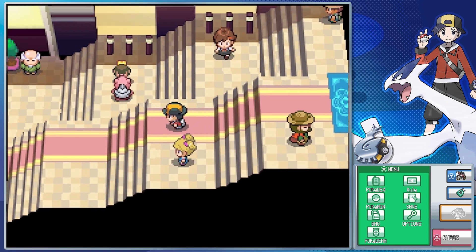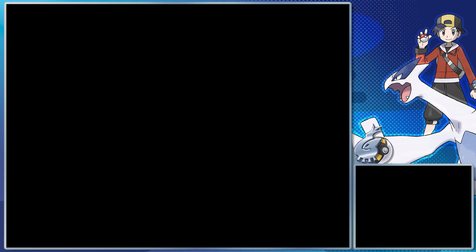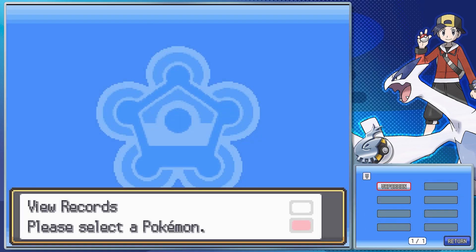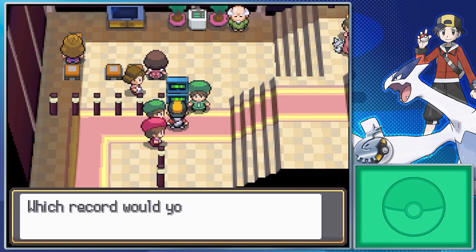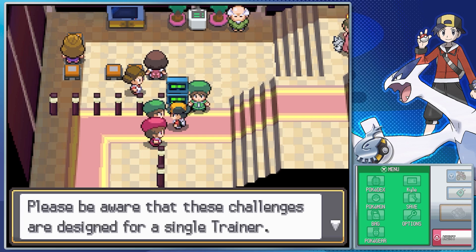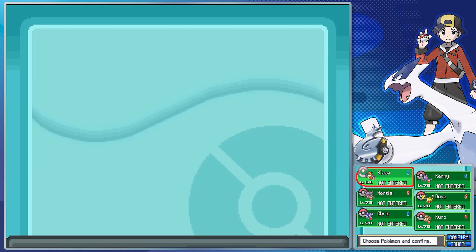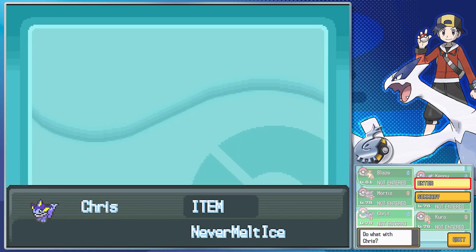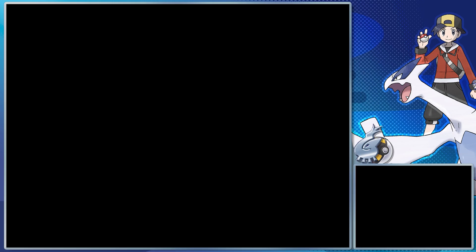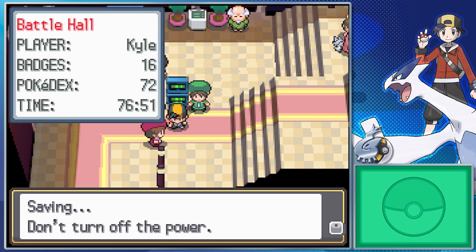Now it's time for us to take care of the Battle Matron over at the Battle Hall. As I mentioned last time, the Battle Hall's progression is a little different, thanks to you being able to basically choose your opponents. That's also reflected in how many battles you need to fight to face its Frontier Brain — you need to have beaten 50 battles in a row. Getting the gold print here takes more investment because you need to clear 170 battles.